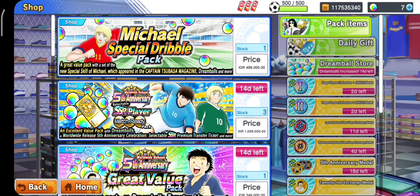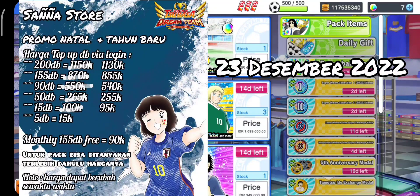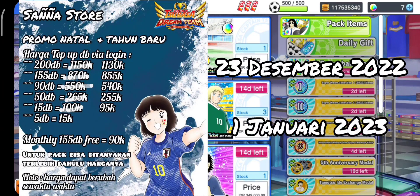Sebelum balik ke videonya, gue mau promosi sedikit seperti biasa. Kali ini ada promosi akhir tahun dari Sanastore. Kalian yang lagi pengen beli DB, beli pack, dan segala macemnya, bisa langsung gas ke Sanastore. Dari tanggal 23 Desember 2022 sampai tanggal 1 Januari 2023, ada promo spesial akhir tahun dari Sanastore — harganya lebih murah dari harga biasanya. Bisa PM ke Discord, WhatsApp, maupun Facebook-nya. Langsung gas-kan saja.